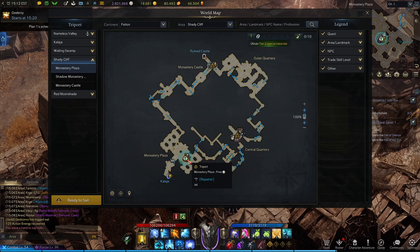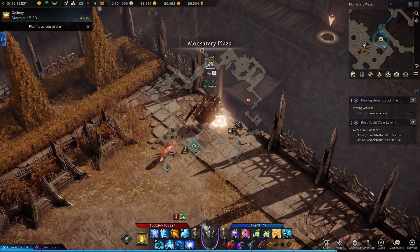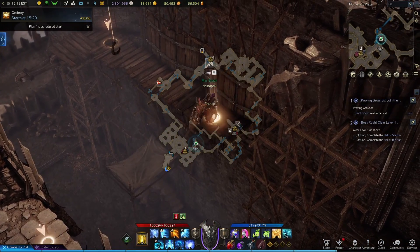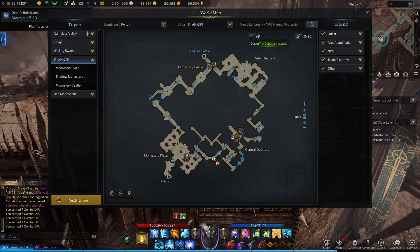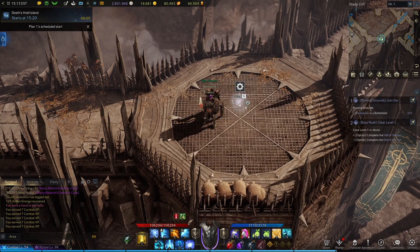We're going to start out at the Monastery Plaza Triport. We're going to start by taking this first jump and beginning a circuit around the map clockwise. Climb up the wall and head to the right until you get to right here, where we'll find the Monastery Abode Vista.